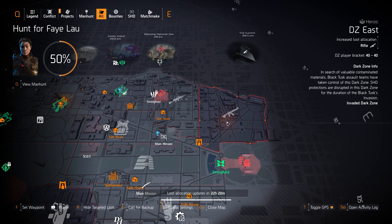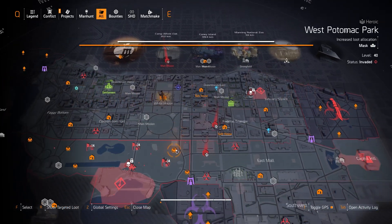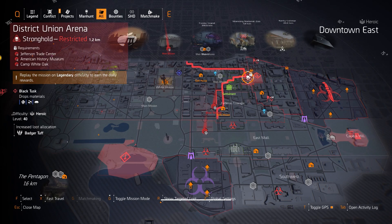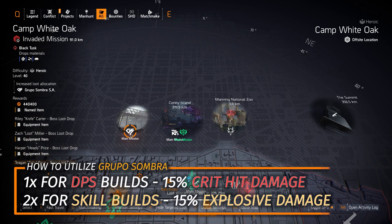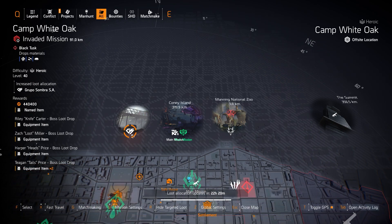Now for the north side target loot highlights. Starting off with the invaded missions this week: Camp White Oak, Jefferson Trade Center, American History Museum, District Union Arena, and Tidal Basin Stronghold. Back to normal targeted loot, we've got Group of Sumbro at Camp White Oak — remember one piece for DPS builds, two pieces for explosive skill damage builds. You want all yellows on the second piece and all reds on the first piece for DPS builds.